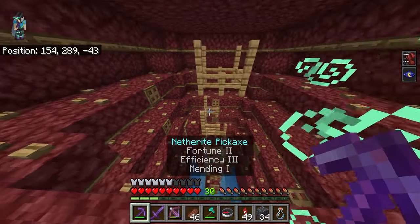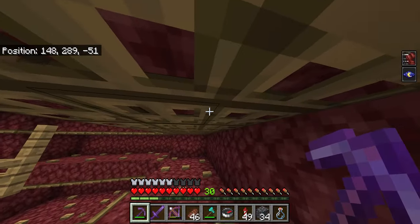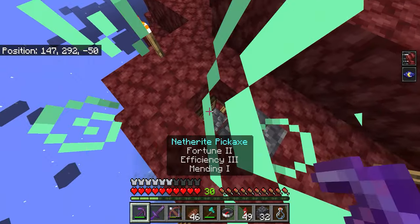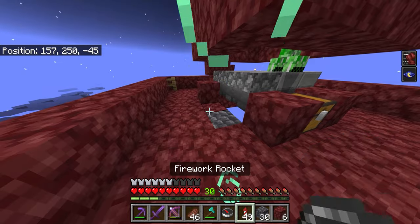Snow golems do throw snowballs and can deter creepers, but I would recommend doing this method instead — trap doors on top with your buttons in a checkered pattern. We don't have it perfect as you can see right here, but the creepers do in fact spawn.